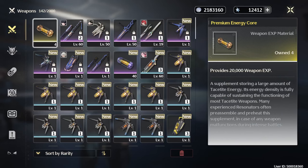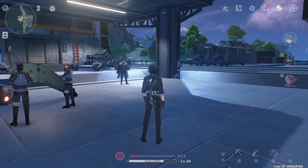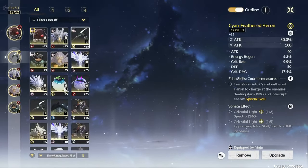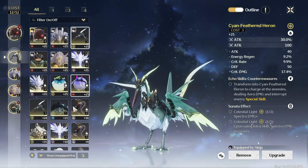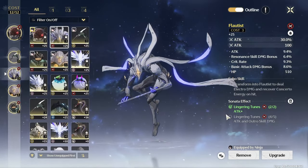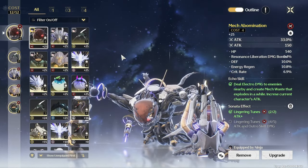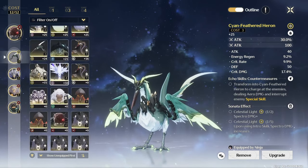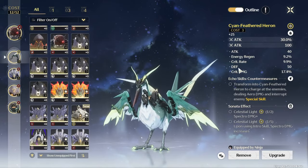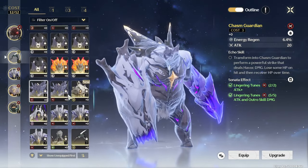Now, let's explore our kit. The plan is to have full attack Rover. As you can see, everybody has attack percentage here, but the substat also needs to be attack. I need to swap out my best-in-slot, technically. This is so good — this is the echo that I got from the echo event.